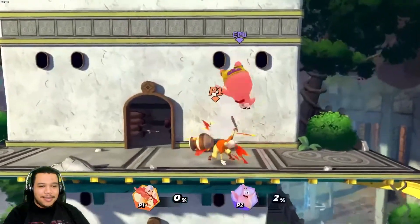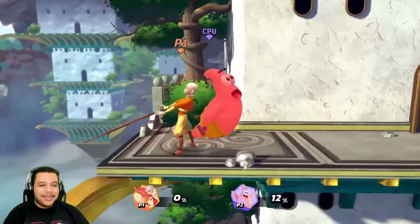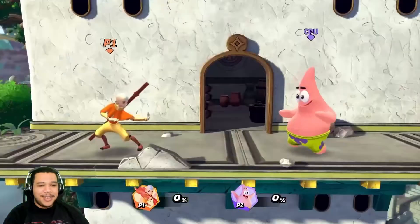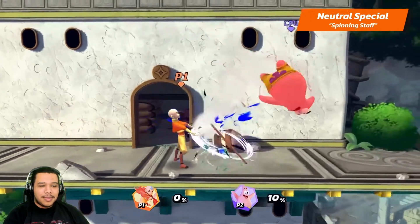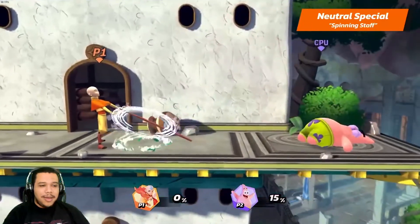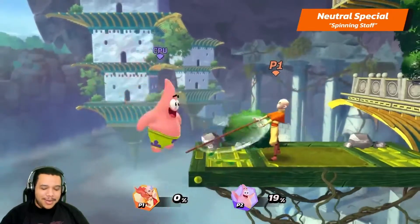And now we'll witness the apex of the Avatar's powers with Aang's specials. That has to be from the intro — it's what I remember. Hold the button to continue spinning — oh nice, kind of reminds me of Pyra's move in Smash, like holding the sword out.